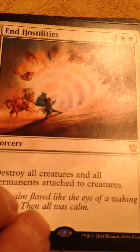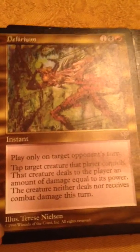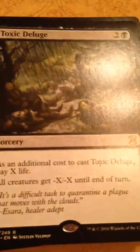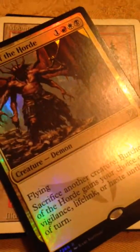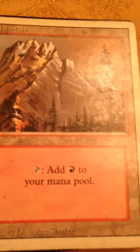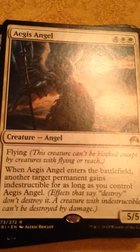End Hostilities, Iron Mirror, Utter End, Delirium — one of my favorites, just in case they play a Serrated Avatar or something — Toxic Deluge, Old Tap Symbol Swamp, Hero's Downfall, Trans Guild Promenade, Foil Butcher of the Horde, Old Tap Symbol Mountain, Aegis Angel — she's pretty good, you make Kalia Indestructible.